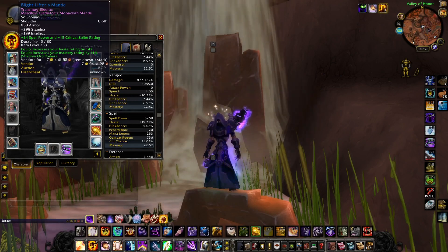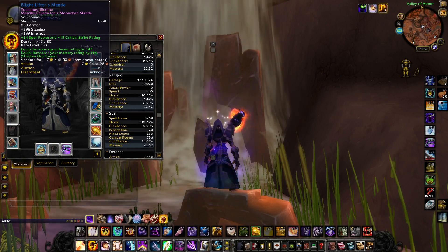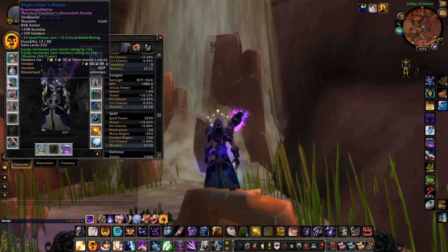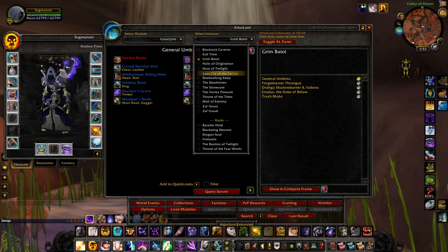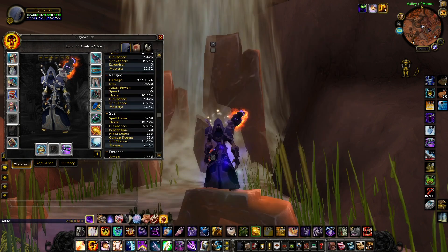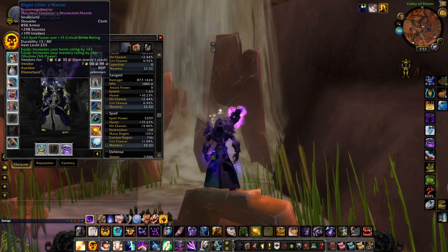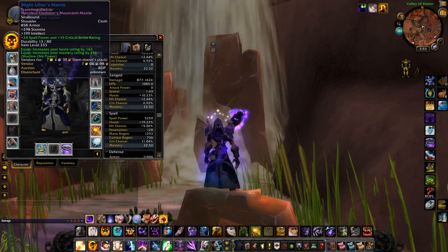Moving on to the shoulders — Blight Lifter's Mantle. We're going to use the 24 spell power and 15 critical strike enchant from the Wrath of the Lich King faction. The reforge is haste mastery. This comes from a quest that kills the last boss — I always get those two shoulders mixed up, but that's what you're going for.